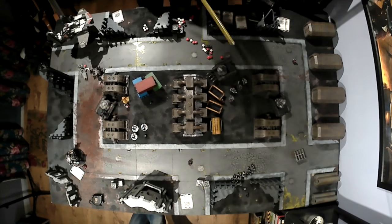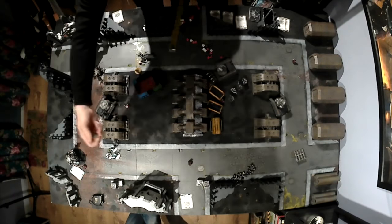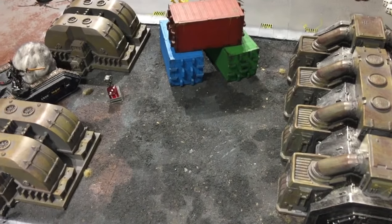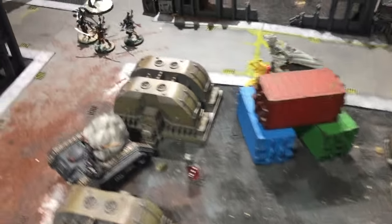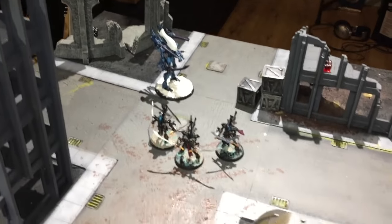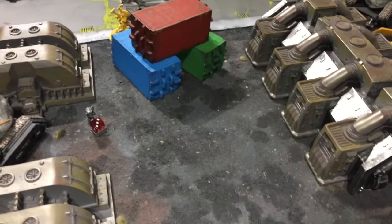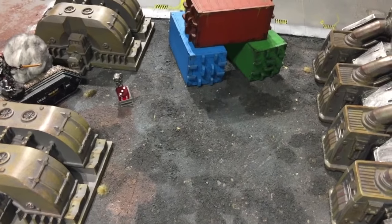Eldar turn four. Wraith Guard move to deal with the Grand Master. The Viper moves up to try and get some pot shots at those Terminators. End of Eldar turn four — Storm Raven's gone, took a charge. Grand Master is down to four wounds. Thank God for Sanctuary. It's eight-four to Grey Knights at the minute.